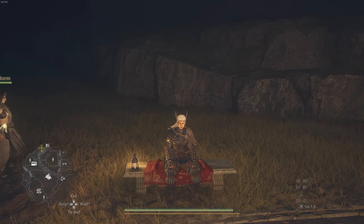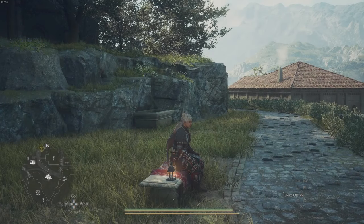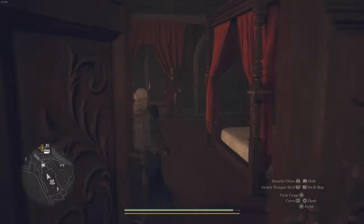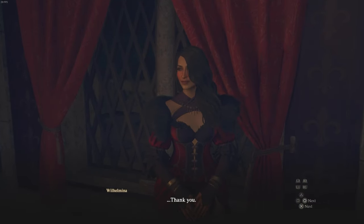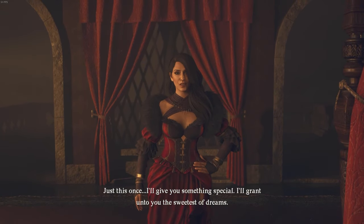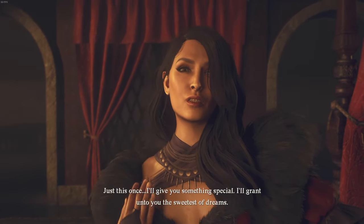Then go back to a place where you can rest and make it the following evening. Use a bench, skip to the following evening until it's nighttime, and then return to Wilhelmina. You'll find her here and if she's blushing, you've done this correctly. If you've messed this up, there'll be a guard outside the door saying she's been imprisoned instead. But if you did this correctly, this is what you'll see — I'll let you guys watch it in case you didn't get it in your game.